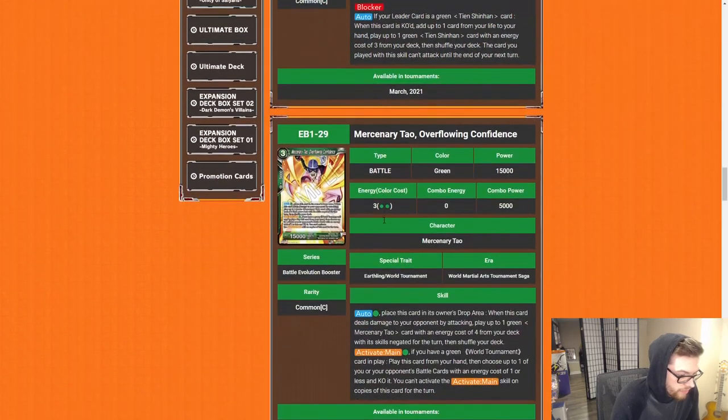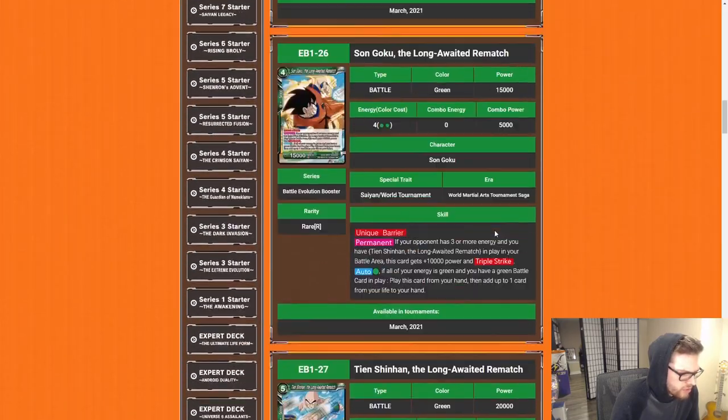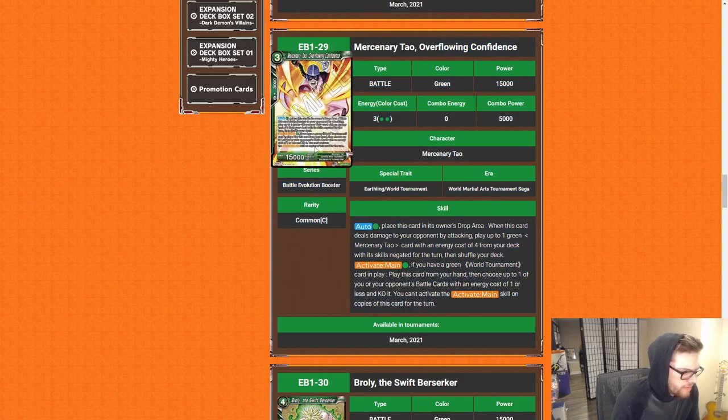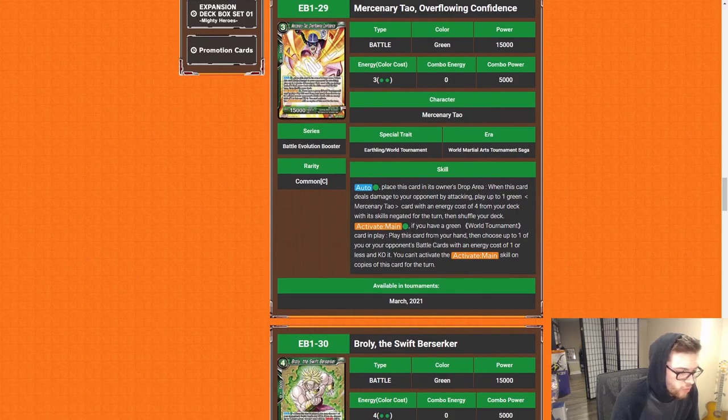Chiaotzu Unwanted Reunion: blocker — if your leader is a green Tien Shinhan card and it's KO'd, add one card from your life to your hand and play up to one green Tien Shinhan with energy cost three from your deck; the card played with this skill can't attack. This is probably searchable off the leader. Mercenary Tao Overflowing Confidence is a 15k three-drop — auto for one green, place this card in its owner's drop area when it deals damage. Choose up to one green Mercenary Tao with an energy cost of four from your deck with skills negated and shuffle. You can probably use this card to pop your own Chiaotzu to play out the Tien.